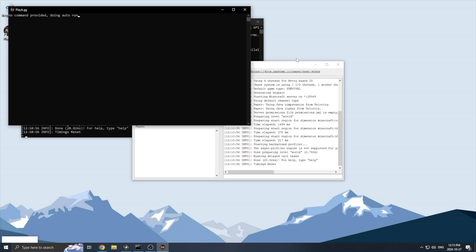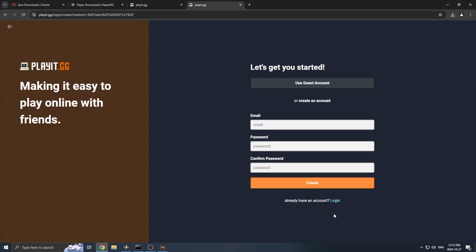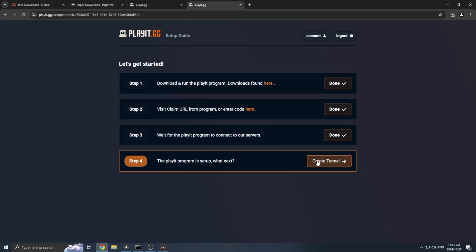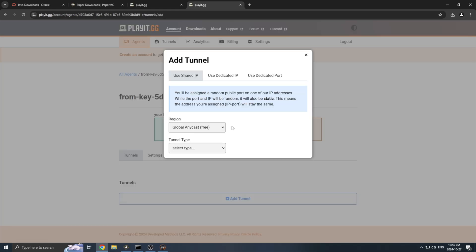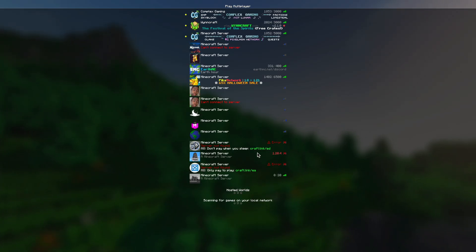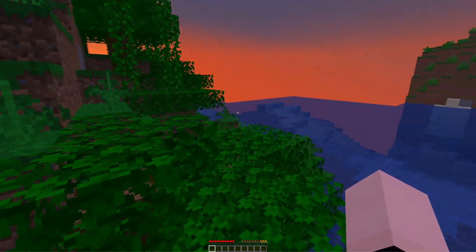Back to the installation — after you go through the process, you should be greeted with a text document with a link in it. If not, you can open up playit.gg in the search bar and it should show up. Copy this link and paste it into your browser. It will bring you to a page where you can create an account — for this video I will be using a guest account. The first three steps should be checked off, so press Create a Tunnel. Leave the region set to Global Anycast, and for tunnel type select Minecraft Java, then press Add Tunnel. After all this, our server is ready to go. Copy the IP, head into your game, and connect directly to it — and as you can see, our server is up and running. You can share this IP with your friends, but only give it to people you fully trust.